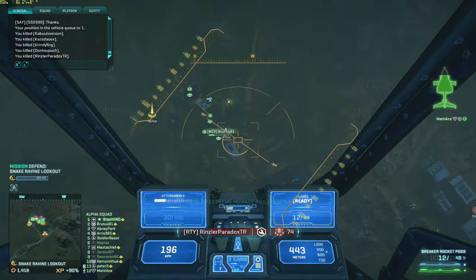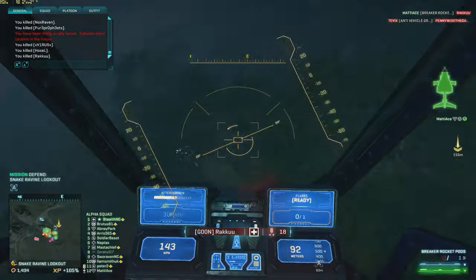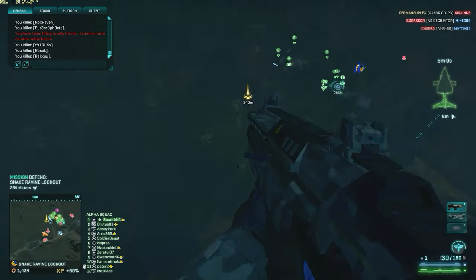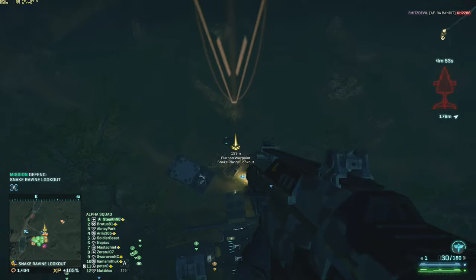During this fight I think TR had at least three Sunderers, and we decided to try to take some of them out. A single ESF cannot take out a guarded Sunderer — that just doesn't happen. But an already contested Sunderer can easily be taken out with two bricks of C4.